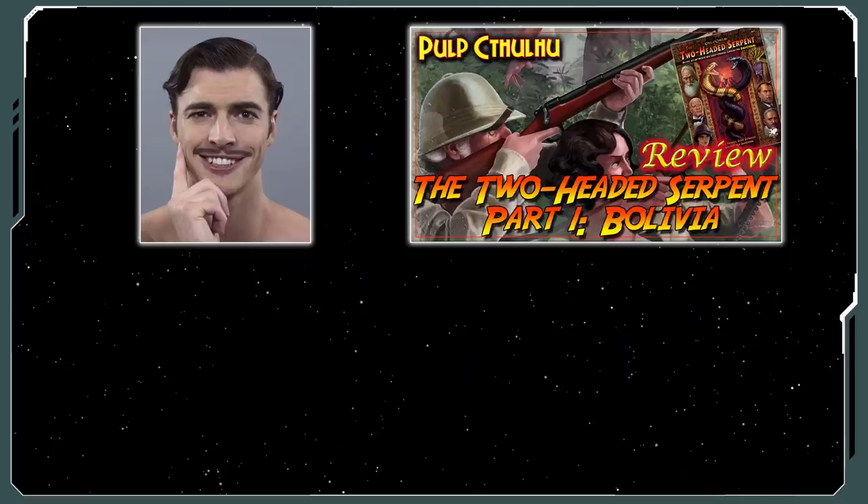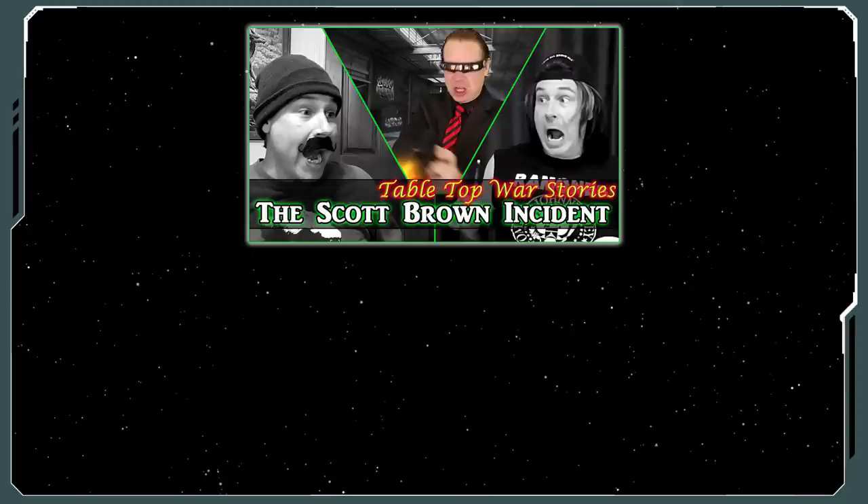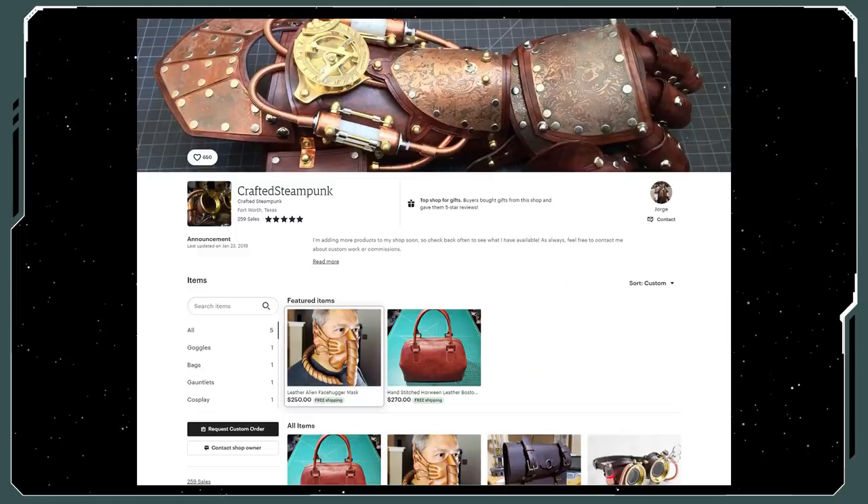I want to give a huge shout out and thank you to my buddy George for making this leather facehugger mask for me to use in this scenario review. Long-time viewers might recognize him as JJ from our Two-Headed Serpent campaign, or Jax from the Mystery of BT SHT 365 Campaign Diary. He's been a close friend of mine for many years, and he sells these masks at his Etsy store. So if you want one, or any of his other leather goods, just drop by — I stuck a link below. Maybe drop him a line saying Scott Brown or Bombshell so he knows who sent you.